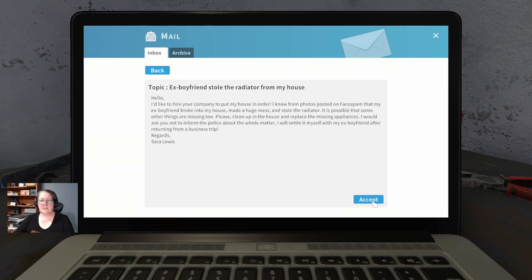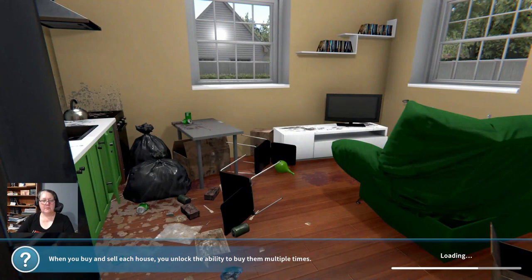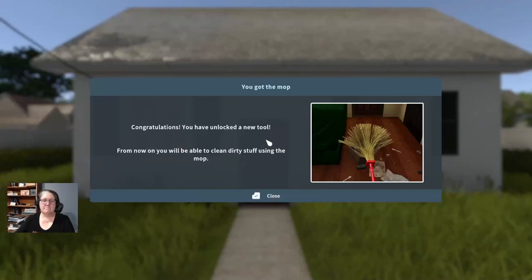From here you'll accept your job and you'll be taken straight to your first job of the game. This is the job that will award you with your very first tool - you'll get a mop. Congratulations, you've unlocked a new tool. From now on you'll be able to clean dirty stuff using the mop.